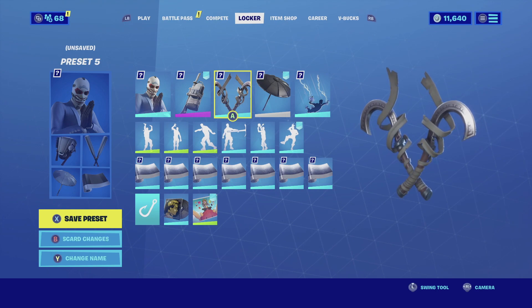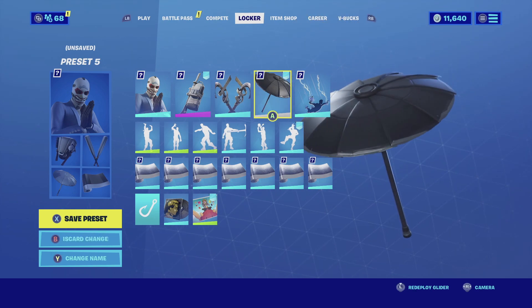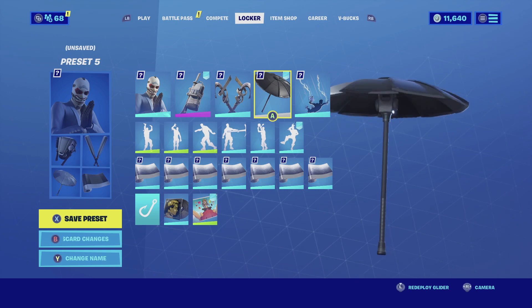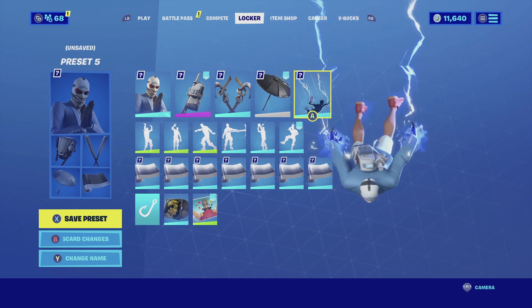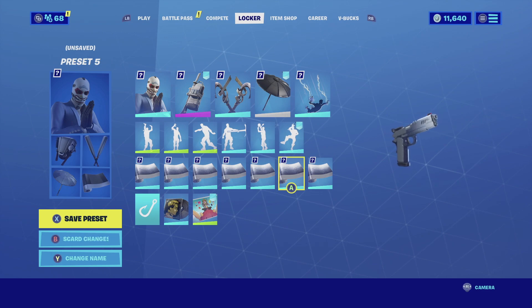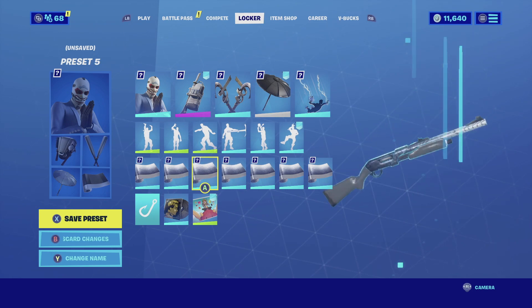For the glider I'm going with the One Shot — it's one of the best umbrellas you can have in this game, it's simple, all black, and just matches a lot of skins, and the Heist is no exception. For the contrail I'm going with the Lightning — it's a blue contrail coming from both hands, it looks very clean especially when you're descending to the battlefield. For the wrap I'm going with the Ripple — it's the same blue as the skin itself, it is lightly animated, and it looks very clean.